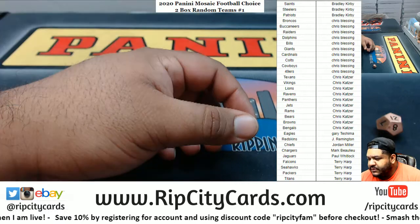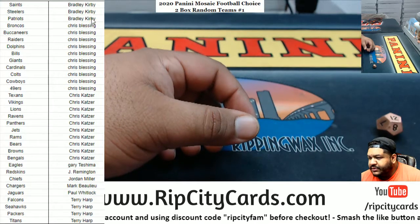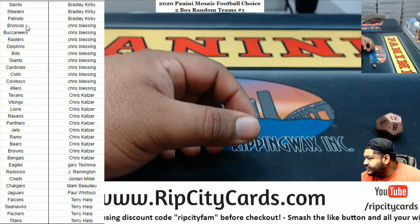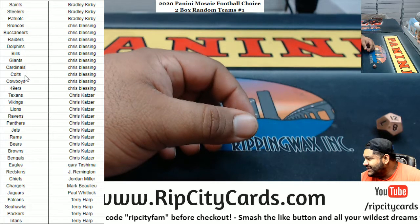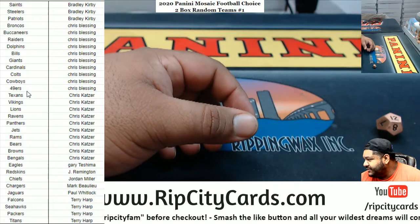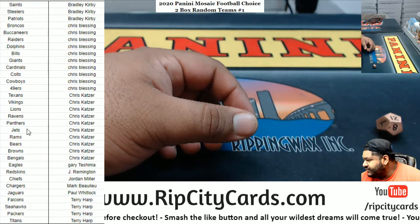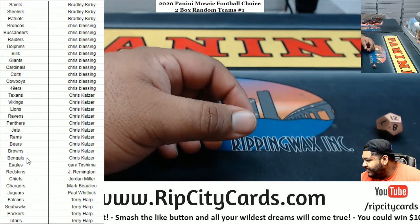And there we have it. Bradley, you got the Saints, Steelers, Patriots. Chris: Broncos, Bucs, Raiders, Dolphins, Bills, Giants, Cardinals, Colts, Cowboys, Niners. CBK: the Texans, Vikings, Lions, Ravens, Panthers, Jets, Rams, Bears, Browns, and the Bengals.